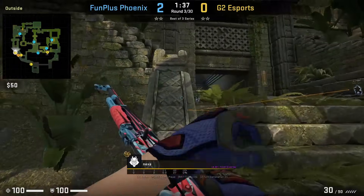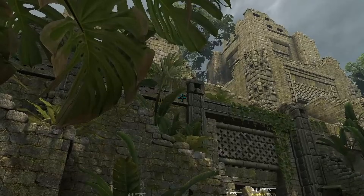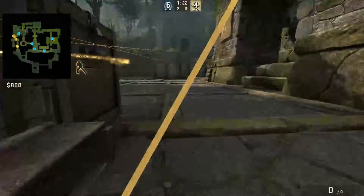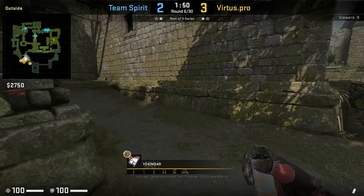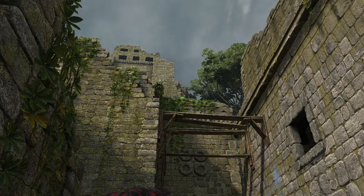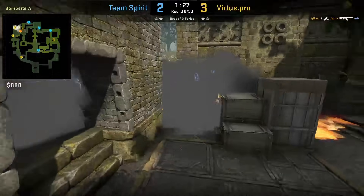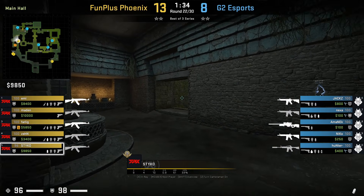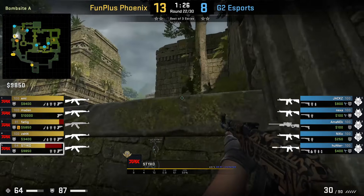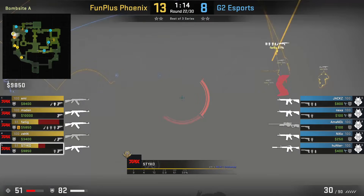The next set of smokes are triple smokes. Nexa is going to position himself in the back corner of outside A main cubby, crouches, aims at this dark mark on the wall, then stands up and jump throws. The last A smoke I'm going to show is this lurk smoke Deco throws. This smoke acts similar to your Dust2 tunnel smoke — you can come out behind the smoke and get boosted, execute behind the smoke, or have your lurker throw it to bait nades. The smoke blocks you from sight, but be careful as it does leave a gap to the left. FPX will try to execute through the smoke, but unfortunately it doesn't go as planned.